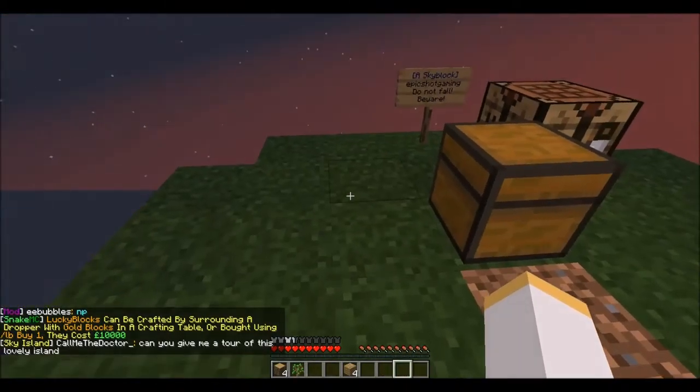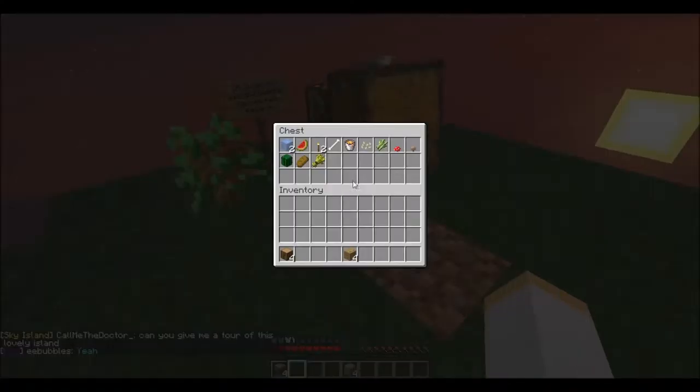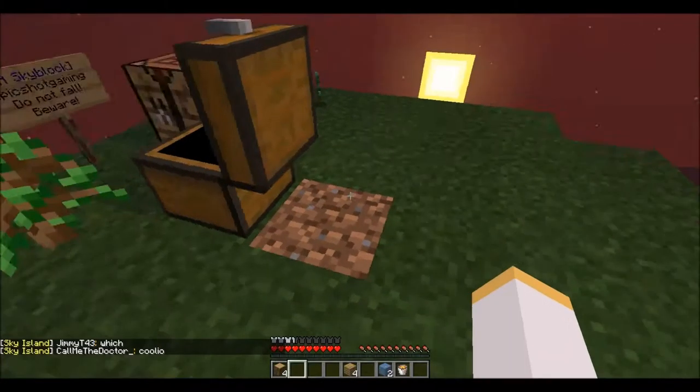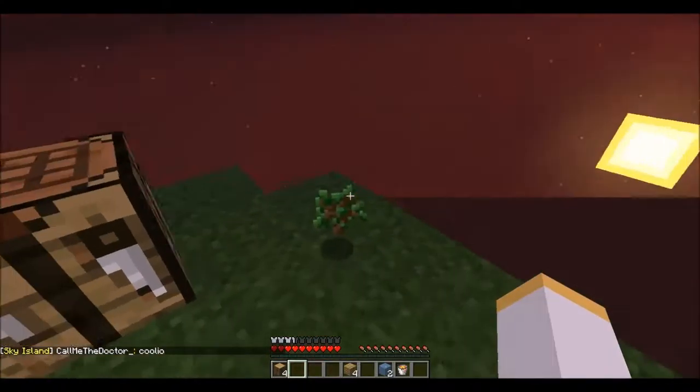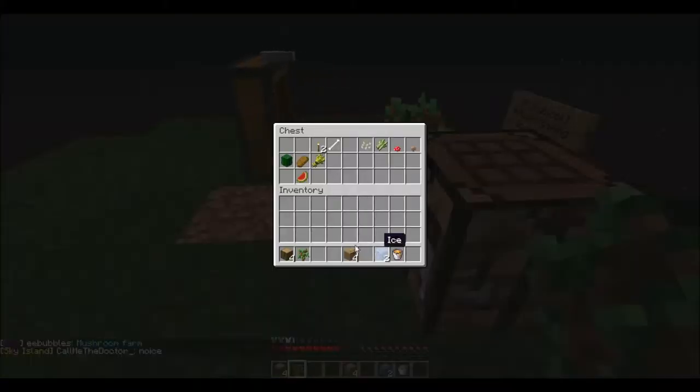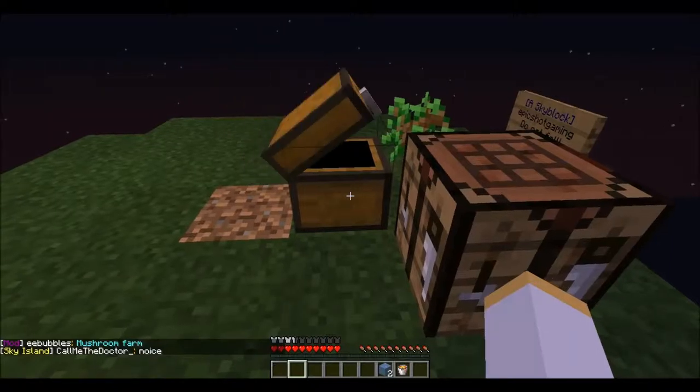We're going to put the sapling there, and now I'm going to make a cobblestone generator. I need a cobblestone — this is our emergency food — and I've got another sapling, it's my lucky day. We're going to put all of this wood back because if I lose it, I'm in trouble.